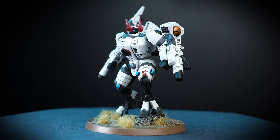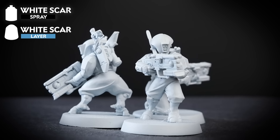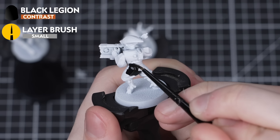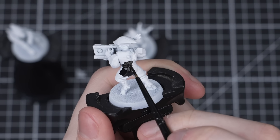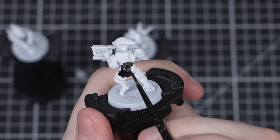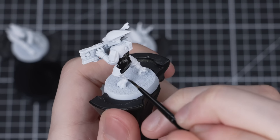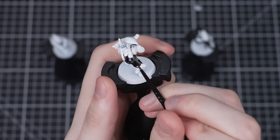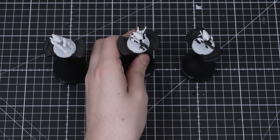Now we can move on to the Pathfinders, the Scouts of the Fire Caste. After quickly tidying up the undercoat with some White Scar from the pot, I'll start the same way as with the Commander, using Black Legion for all the black areas. This time I'll be utilizing a technique called batch painting — painting more than one model at a time. I'll complete each step on several models rather than fully painting each squad member one by one. How many you tackle in a batch is completely up to you: three, five, or even the whole squad.